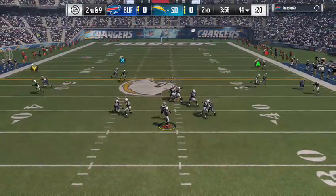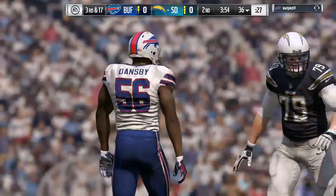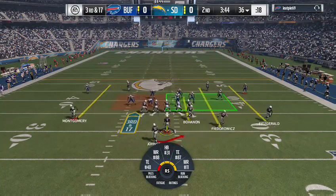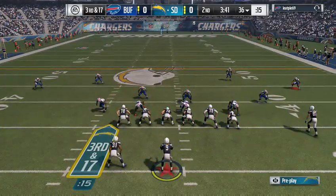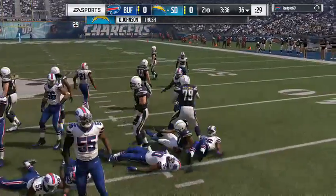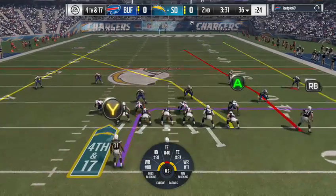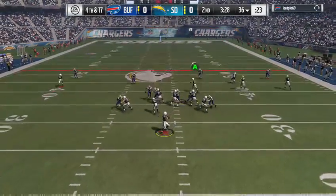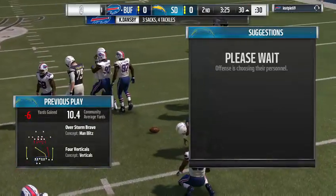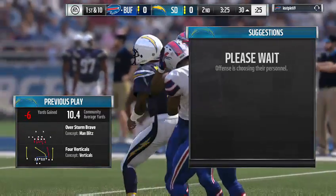On second down, McNair — they take him down, the Bills get to him. Carlos Dansby in there for his second sack of the afternoon. Man, he got in there so quickly. What you're hoping is that you figure out there's going to be some pressure and you change the blocking schemes — maybe go to max protection or bring your running back in to keep the pocket clean.